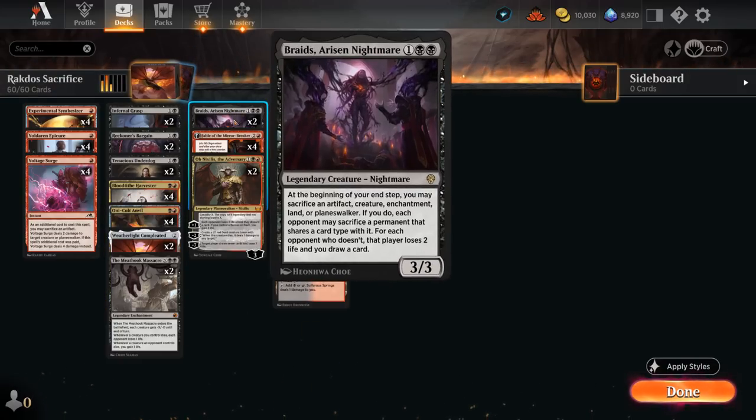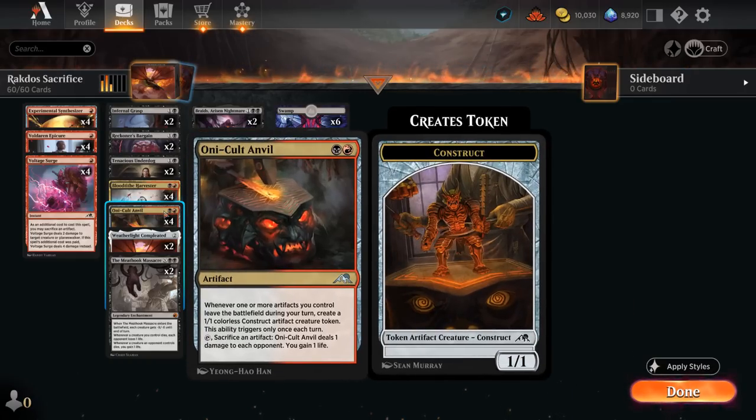We also have two copies of Braids, another new addition from Dominaria United — a 3/3 Legendary Nightmare. At the beginning of your end step you may sacrifice an artifact, creature, enchantment, land, or planeswalker, and if you do each opponent may sacrifice a permanent that shares a card type. For each opponent who doesn't, that player loses two life and you draw a card.